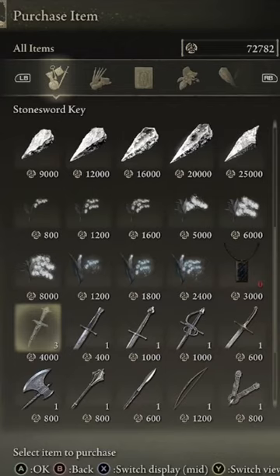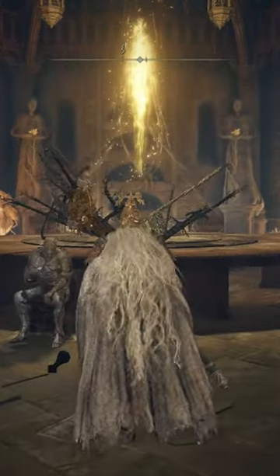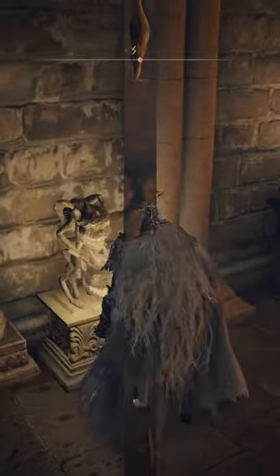If you're looking for the Assassin's Prayer Book, you're going to need three stone sword keys, and you're going to need to make your way right to Round Table Hold. You're going to go downstairs, and you're going to make your way through the first stone sword key door, followed immediately by a second stone sword key door on your left.